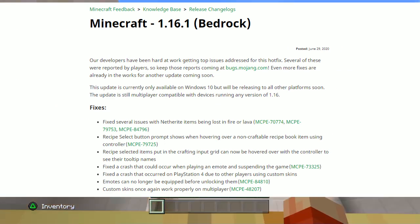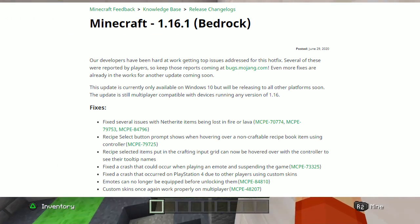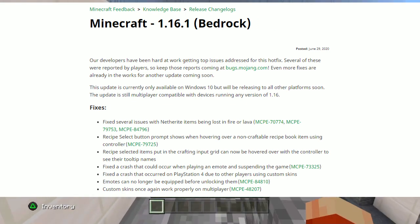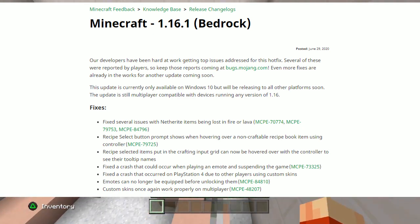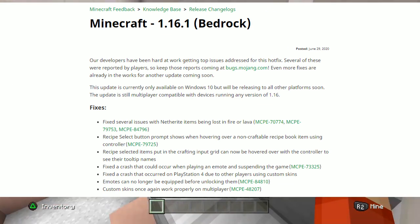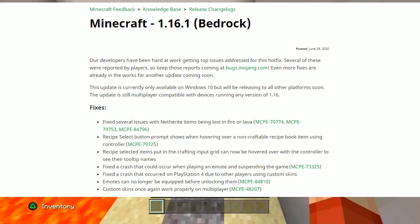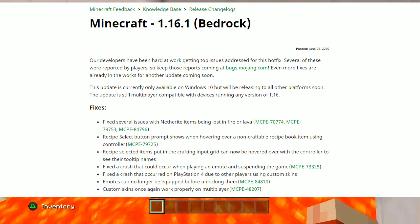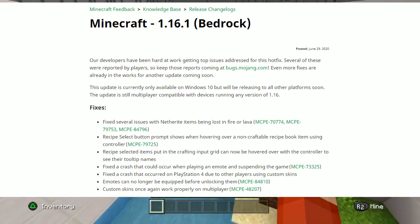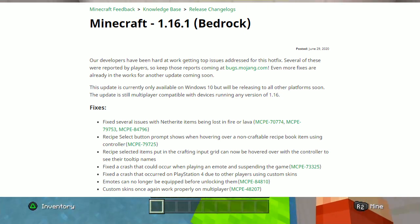The fixes included: fixed several issues with Netherite items being lost in fire or lava when thrown in — they were actually getting burnt; fixed recipe select button prompts showing when hovering over a non-craftable recipe book item using a controller; recipe selected items put in the crafting input grid can now be hovered over with the controller to see their tooltip names; fixed a crash that could occur when playing an emote and suspending the game; fixed a crash that occurred on PlayStation 4 due to other players using custom skins; emotes can no longer be equipped before unlocking them; and custom skins once again work properly on multiplayer.